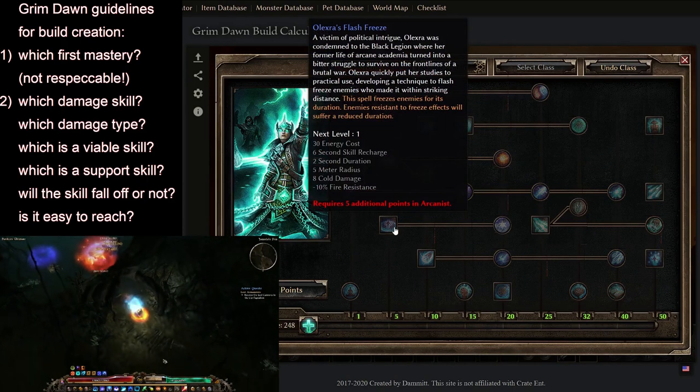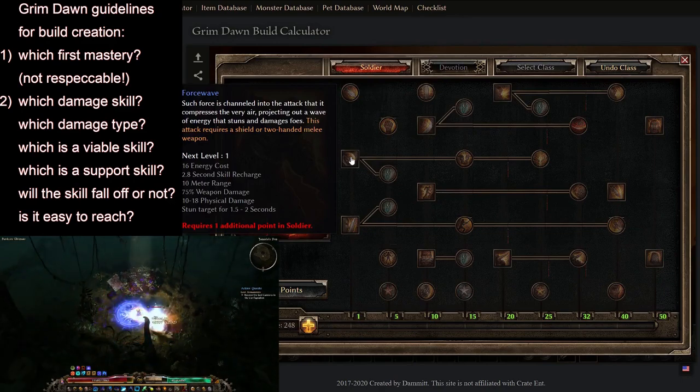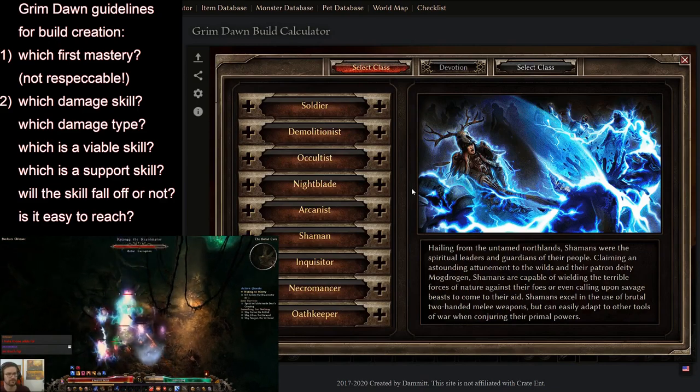Or is your chosen ability one that can be used from early game all the way to endgame — viable throughout all stages — such as Soldier's Force Wave or Shaman's Prime Strike? These are just some examples, and as I said, I should have covered almost all of them in my episode 2.